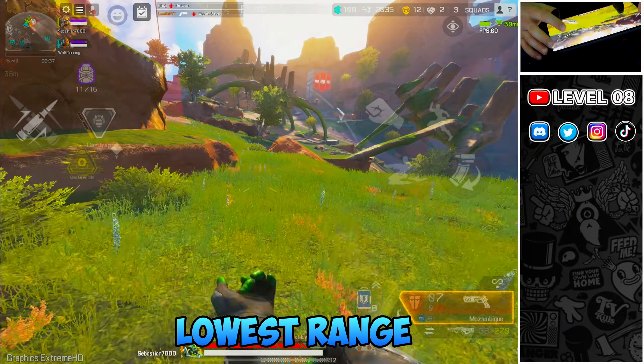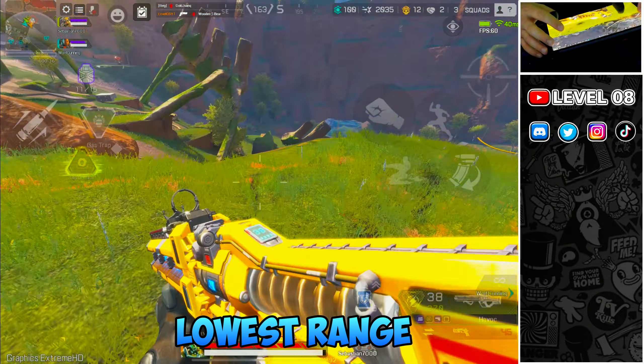Mozambique — another D-tier weapon. It's the worst shotgun and one of the worst weapons in the game. It has the lowest damage, precision and range when compared to other shotguns. The spread of the bullets in a super tight triangular shape, making it a terrible weapon for hip-firing and close-range fights. The Mozambique hits for around 15 damage per bullet, so you must land all 3 to be useful. I strongly advise swapping it out for another shotgun as soon as possible.